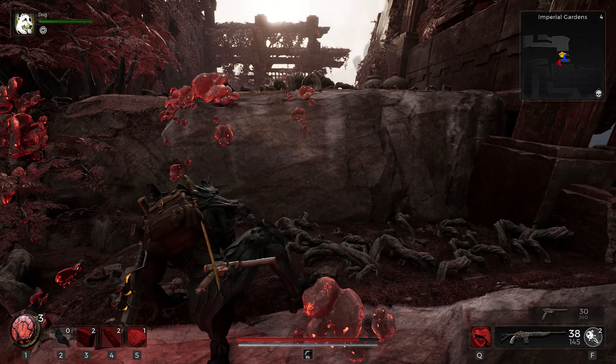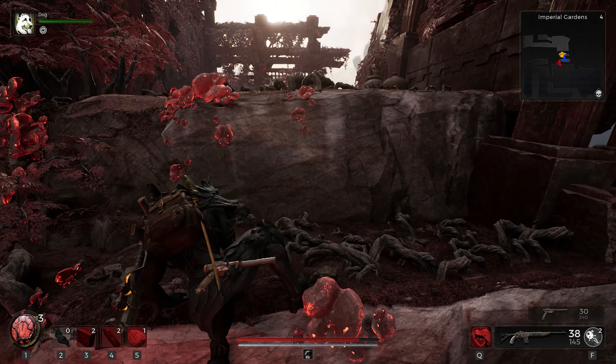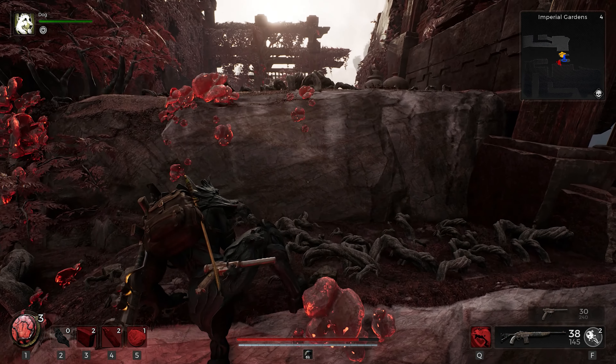To find the location for the plinth, we're going to go back to the checkpoint. Go and climb up all the way, take a left, left, all the way down. There's going to be a door at the bottom — we're going to head through this door, jump up again, and then follow the stairs all the way up. Take a right, and the plinth is going to be just here.